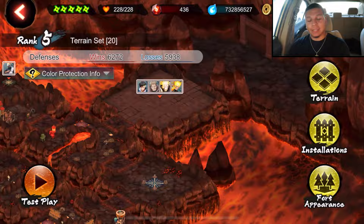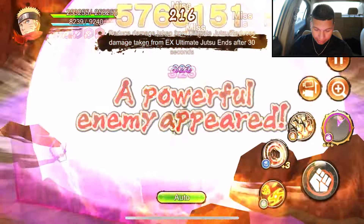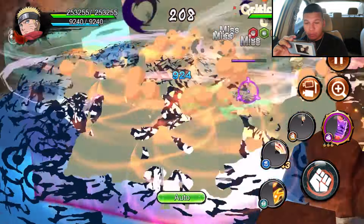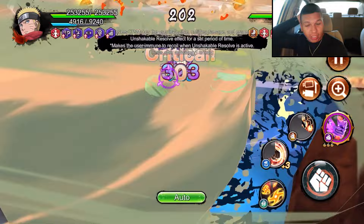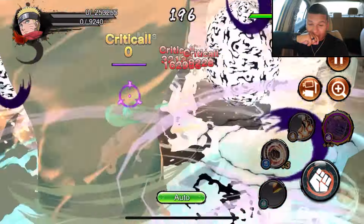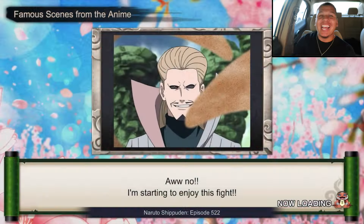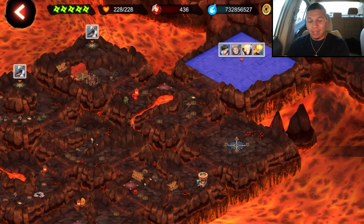Starting off with that tornado jutsu, then using the limit break jutsu — so far so good. He uses the x-ultimate — oh my gosh, look at the AOE on this. Yo, look at both Gengetus posted up in there, hands in pockets — that's so tough. It looks like he does pretty similar things to Naruto Light, but can he replace Naruto Light? Let's check it out.